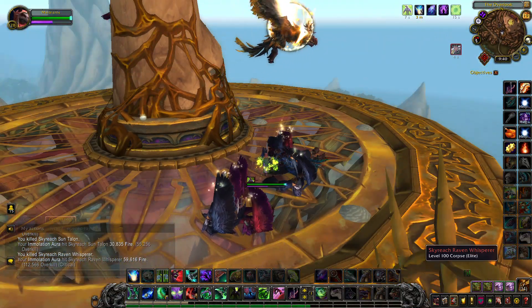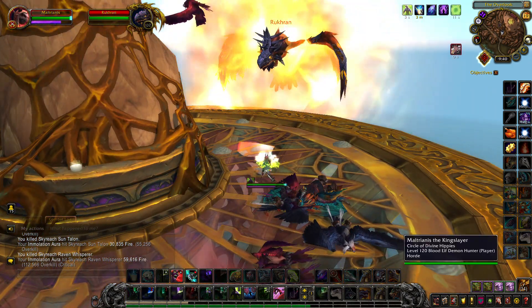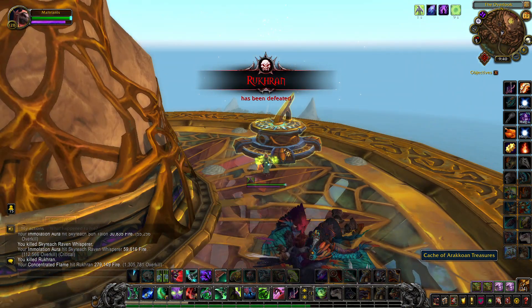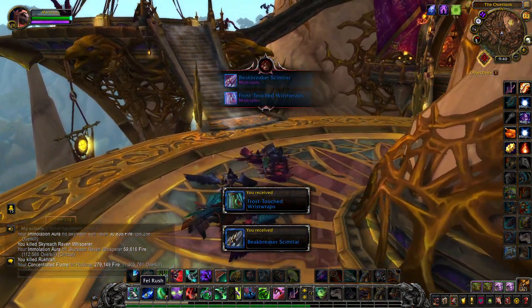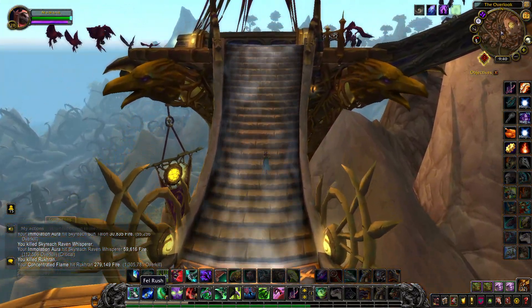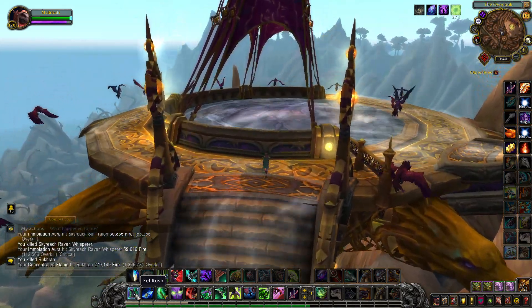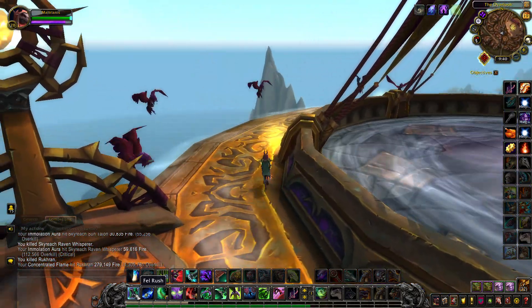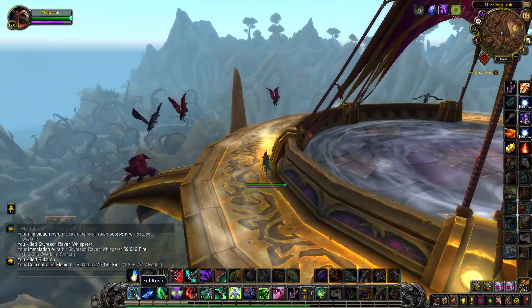This is the second boss, this guy right here in the air. Just take him down and this little thing will pop up — don't forget to loot it. This is a tricky part getting up these stairs. This wind will push you off, and I've actually died three times in the last hundred times I've done this dungeon because it's really tricky up here.